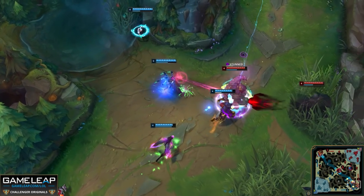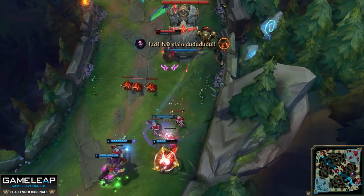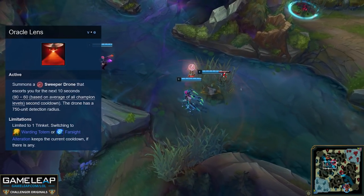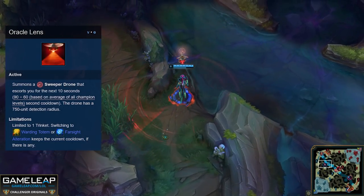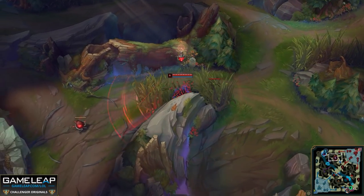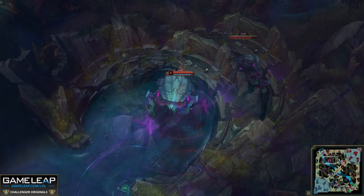The jungler has quite a few options: they could sit on a trinket and try to get some deep vision, or protect a specific lane that might be especially susceptible to ganks. Or if they're a hyper-aggressive early game jungler like Elise, you might want to swap your trinket for a sweeper. Instead of having a warding totem, a sweeper allows you to remove wards when you are ganking, forcing a specific lane to play very safe because they won't know if you're still there or if you've left.